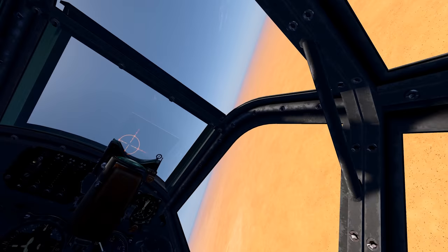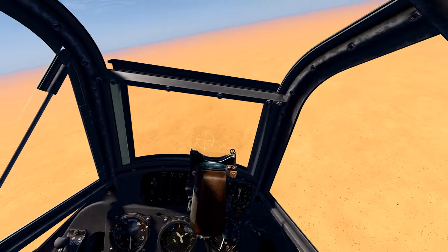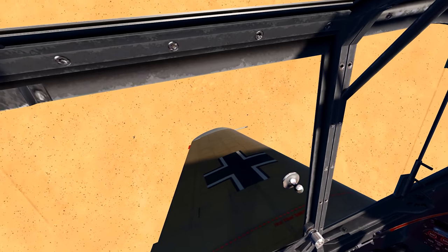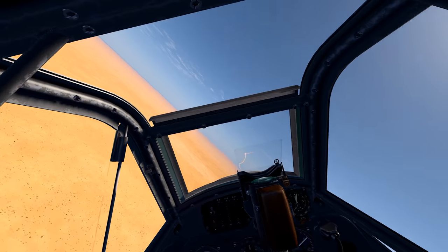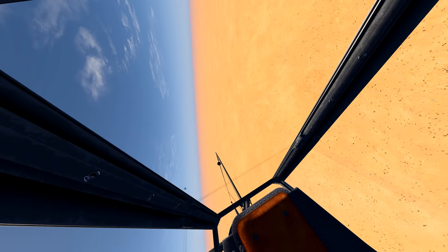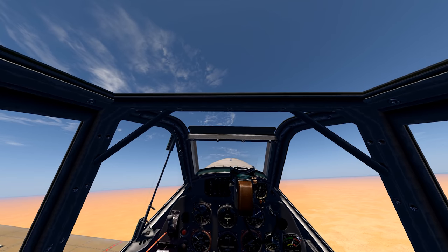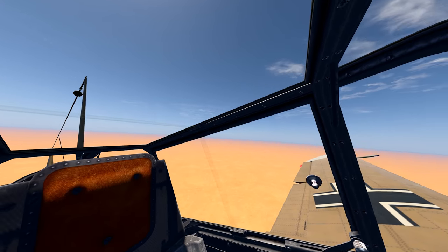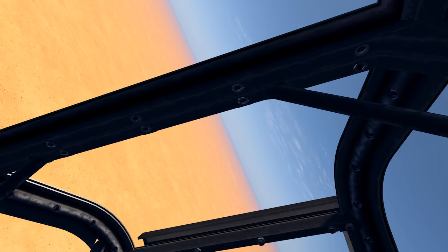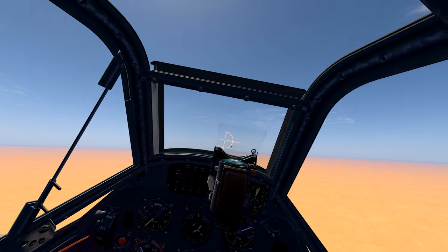Pretty sure we killed the pilot on that one and so he's going in. Splash one bandit. His wingman should be around here somewhere — I'm hoping my wingman killed him but I think he just kept him busy for me. I'm just going to get some energy back. That right there is the Hurricane wingman — by now he's definitely seeing his leader as a giant smoke plume in the ground. Here we go for a head-on pass — we climb over and use our altitude to dive down on him.